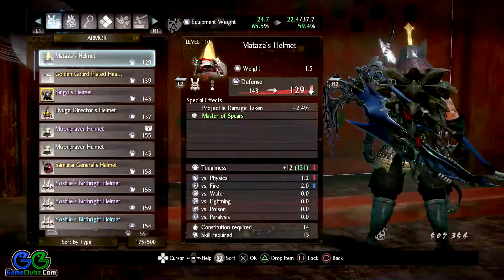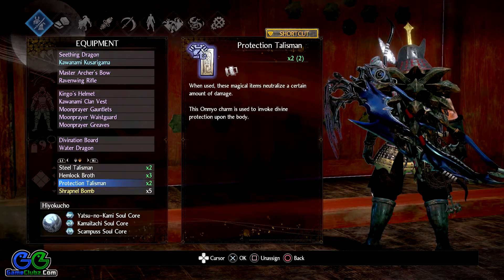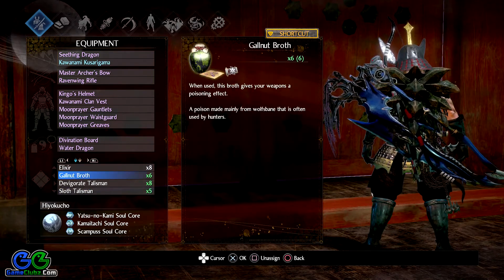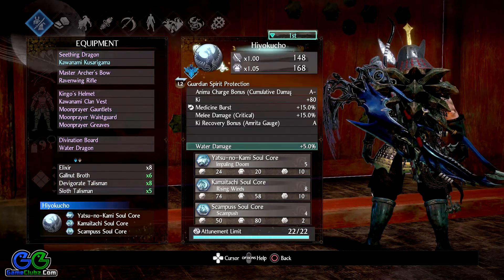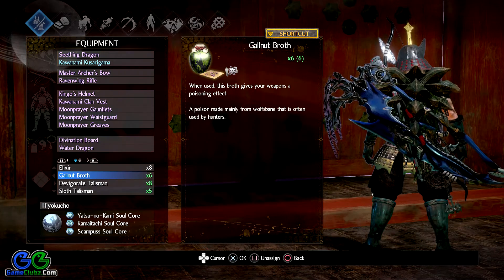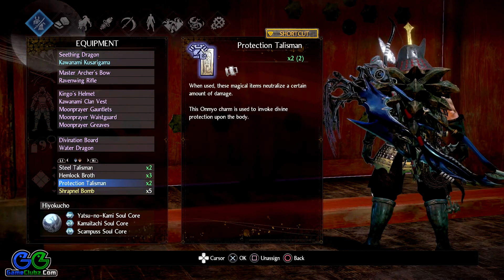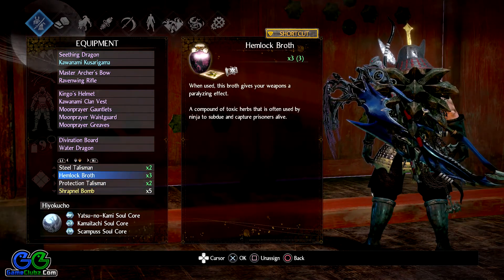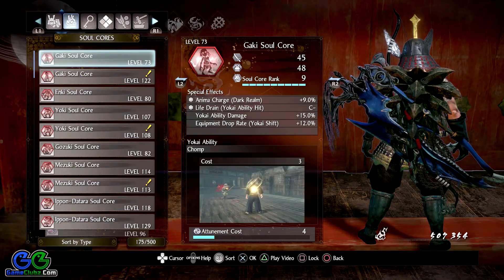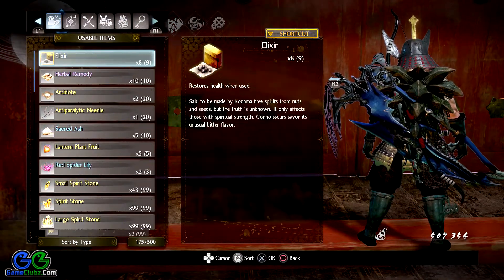We are going to use the same strategy with the Steel Talisman and Protection Talisman, which will increase our resistance, along with the Invigorated and Sloth Talismans on the boss, and the Yatsuno Okami Soul Core to nuke him. Also, I'm going to use some Galnut Broth — this is a Yokai boss — and maybe some Hemlock Broth depending on how things go.